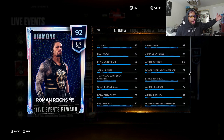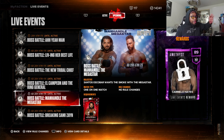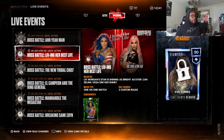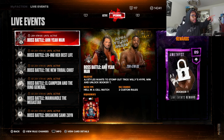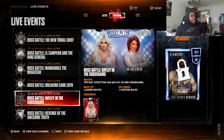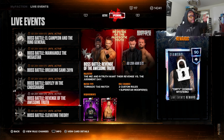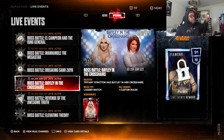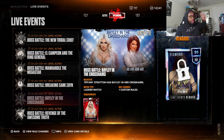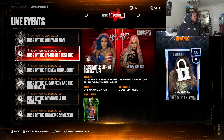Let me rank all the live event cards for you guys. For the amethyst events, go for Austin Theory before Booker T, then Carmelo Hayes last. For diamond tier: number one is Roman Reigns, number two Bronson Reed, number three Io Sky, number four Finn Balor, number five Dominic Mysterio, and number six Eve.